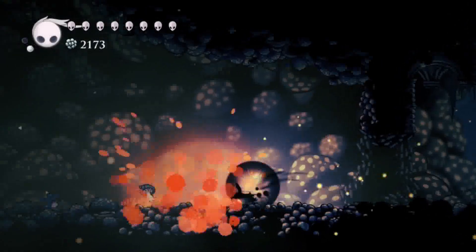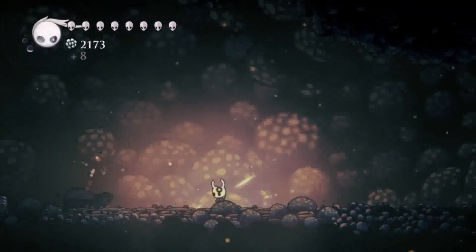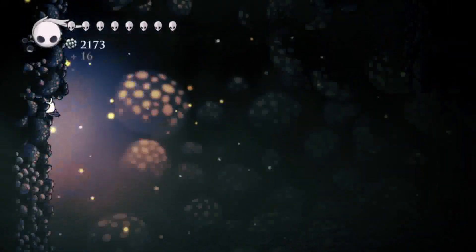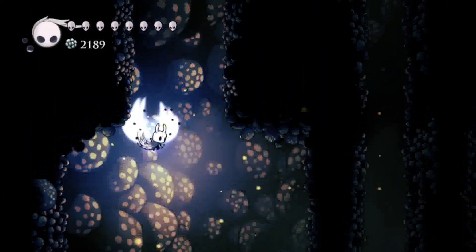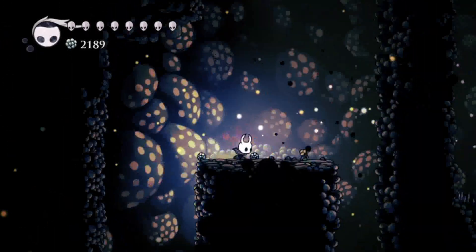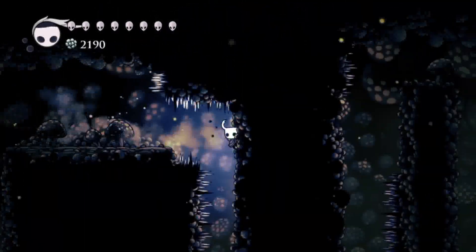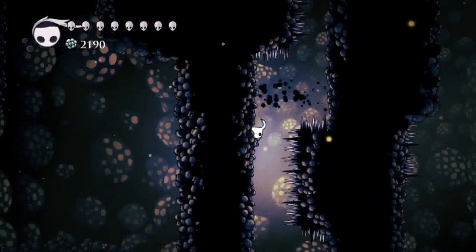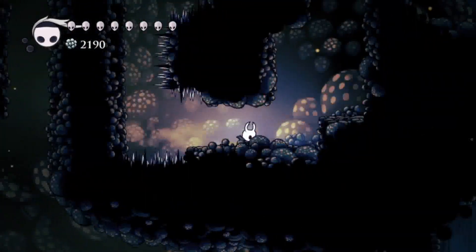First, get this charm — Dash Master — it boosts your speed. Then there's a secret area. Kill all the mushrooms, but you don't have to. Then there's a puzzle here. I know those plants have five explosives — okay, quite easy.